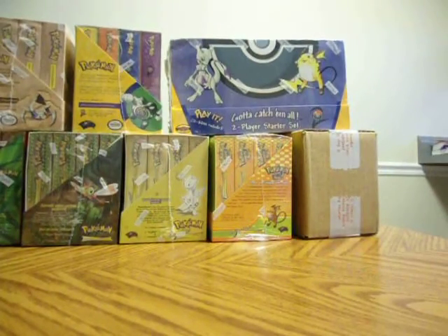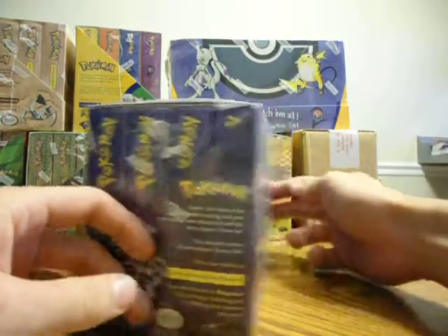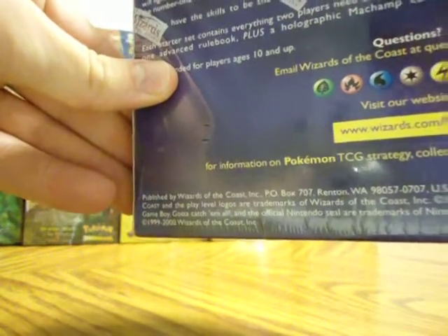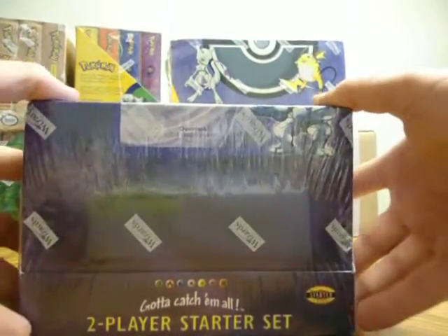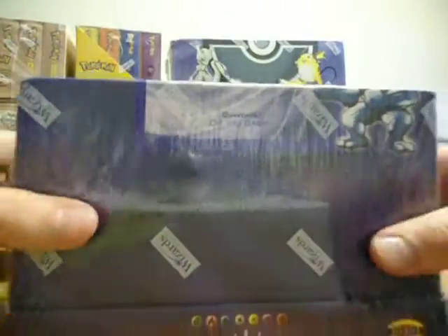Let's move on to the starters. These do have the Wizards of the Coast logos. If you can check the dates in the bottom left corner, it says 1999-2000. I cannot confirm what's inside of here, but I would assume that these decks are the 1999-2000 dated ones. I have the individual decks, but I've never opened up a display to confirm what is inside.